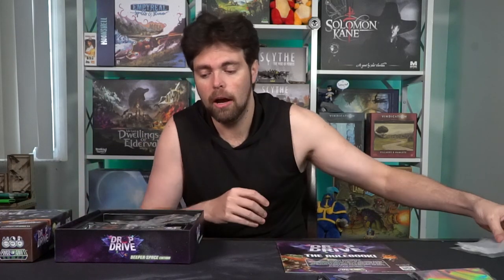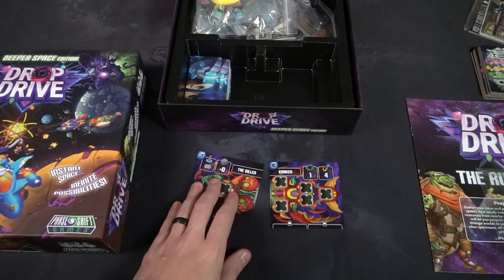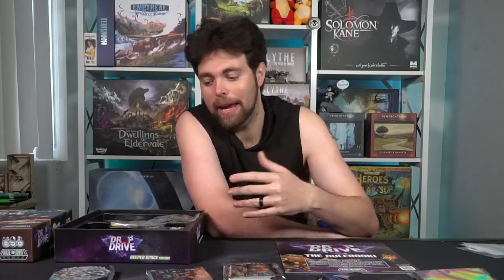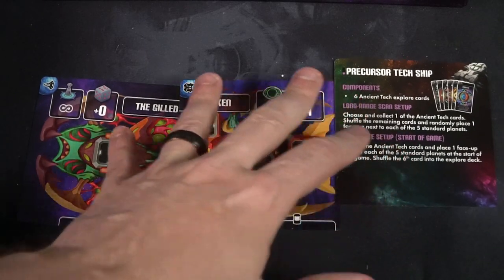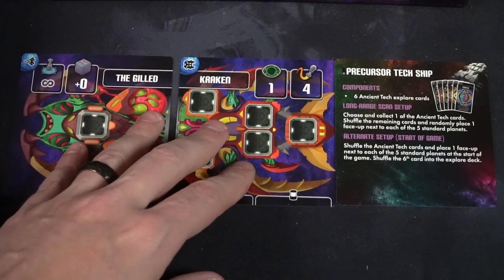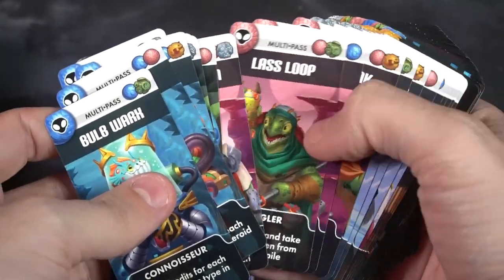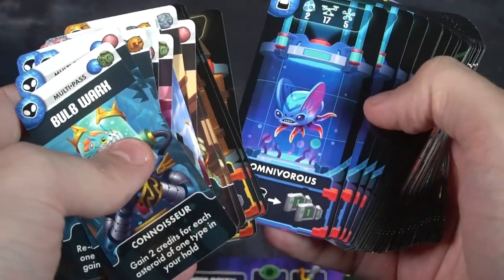It comes with sleeves and a ton of punch-outs and cards. These cards are mainly the portions of your ship that you'll utilize — you'll be taking portions of a ship and creating the start, middle, and end of the ship, which allows you to gain cargo. It also comes with smaller cards used to upgrade your ship, whether it be something like the Connoisseur with your multi-pass or other unique little cards that you can use to formulate your ship's abilities. There are quite a lot of them.